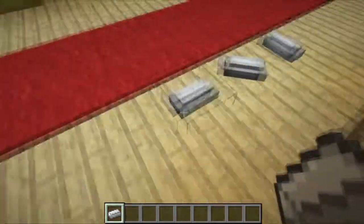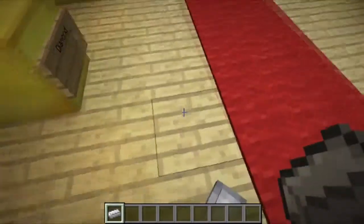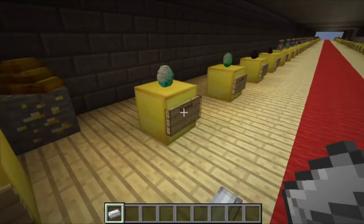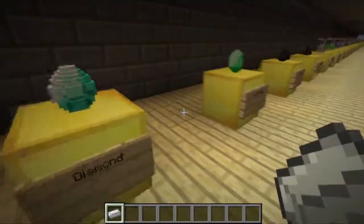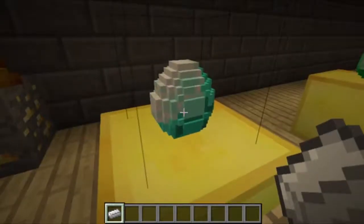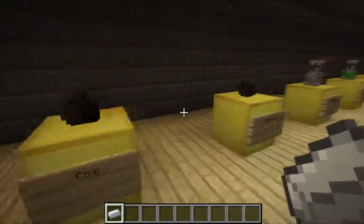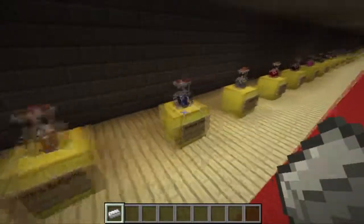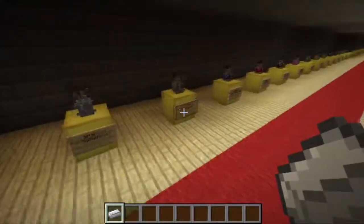Also, every single model has a 45-degree rotation so you can have it placed in all these different ways. The next is the diamond, which for some reason reminds me of a dragon egg. Here's the emerald, coal, charcoal, and the drinkable potions, and now we have the splash potions as well.